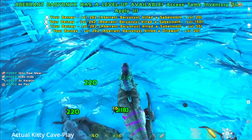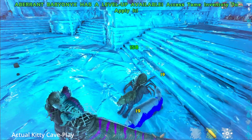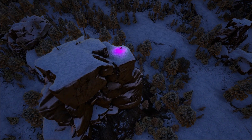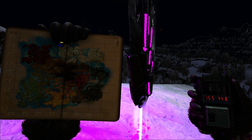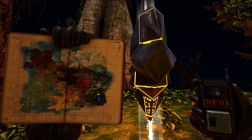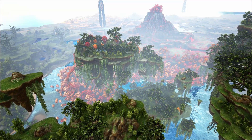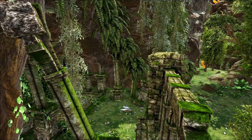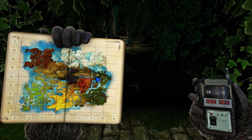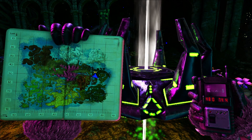Which map is easiest for all three artifacts? Crystal Isles wins again! The Artifact of the Devourer is in the Northland at 15.5, 44.8. The Artifact of the Brute is in the Great Valley at 71.9, 77.3. The Artifact of the Pack is in a cave at entrance 48.2, 75.1, with the artifact at 48.0, 74.4 — easy to retrieve and not far into the cave.